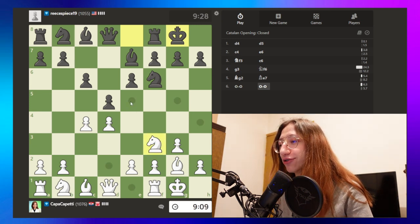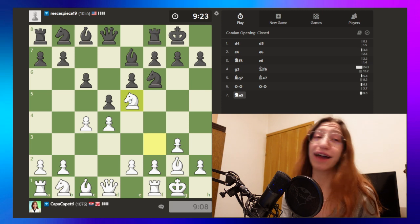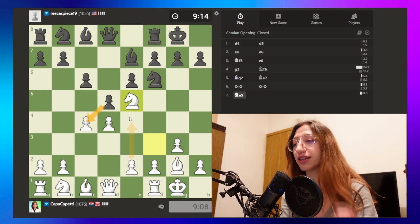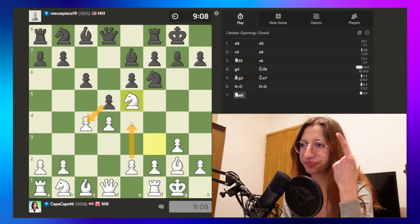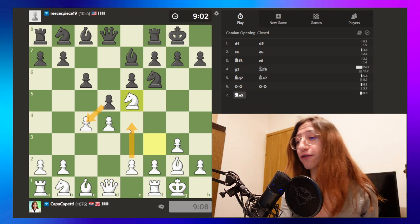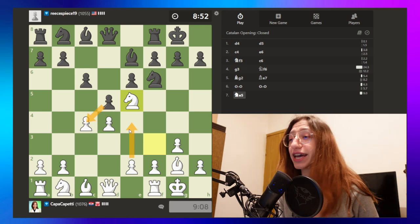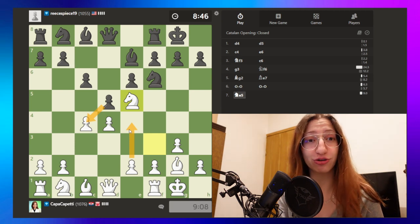We're jumping with the knight, and this is crucial right now. If he takes here, I would really like that because then I can go with e4. That's why I decided to play this Catalan-type system — Catalan Opening Closed — because I want to push e4. If he takes that c-pawn, I have the center, which is always very good in a game of chess, especially rapid.